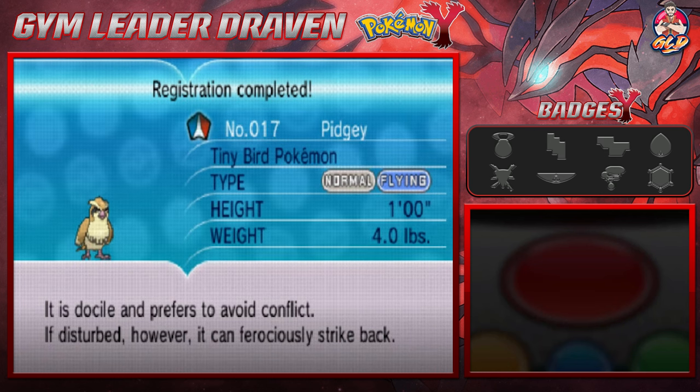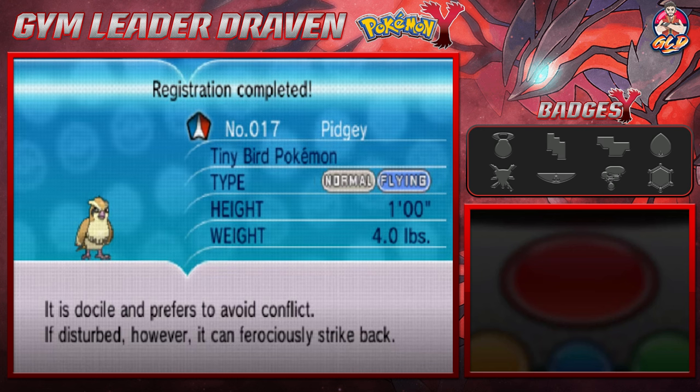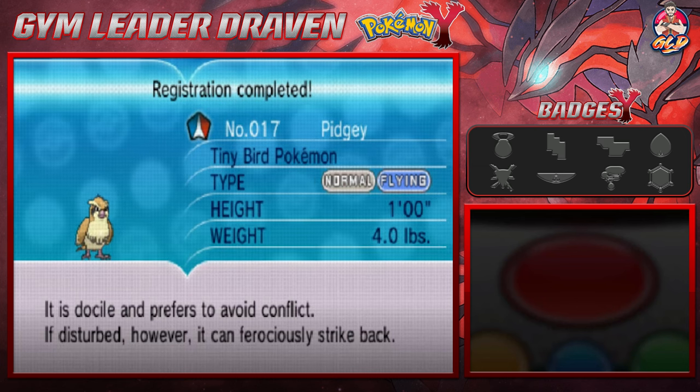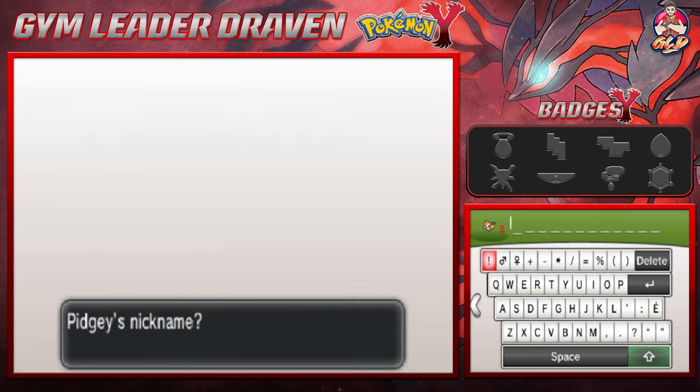As you guys can see, we captured Pidgey — the tiny bird pokemon. It is docile and prefers to avoid conflict; if disturbed, however, it can ferociously strike back. Let's give it the nickname we know it by: Hurricane.